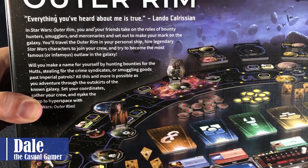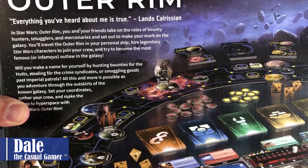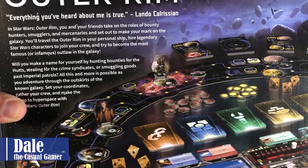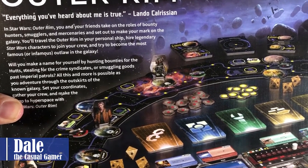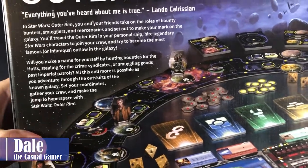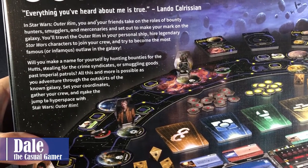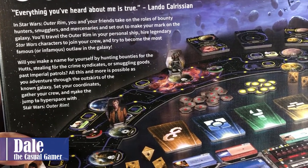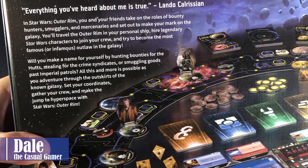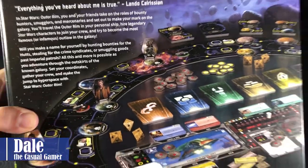In Star Wars Outer Rim, you and your friends take on the roles of bounty hunters, smugglers, and mercenaries and set out to make your mark on the galaxy. You'll travel the Outer Rim in your personal ship, hire legendary Star Wars characters to join your crew, and try to become the most famous or infamous outlaw in the galaxy. Will you make a name for yourself by hunting bounties for the Hutts, stealing for the crime syndicates, or smuggling goods past Imperial patrols? Set your coordinates, gather your crew, and make the jump to hyperspace with Star Wars Outer Rim.